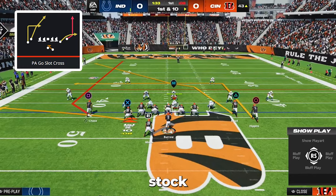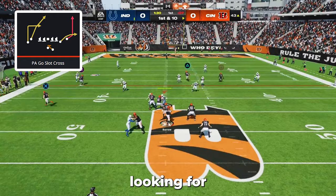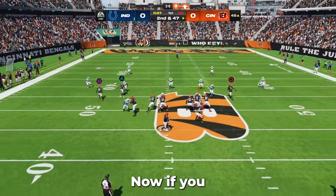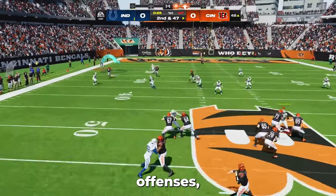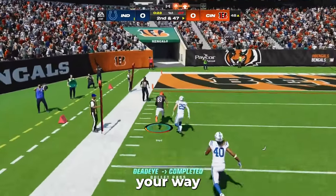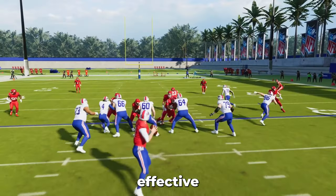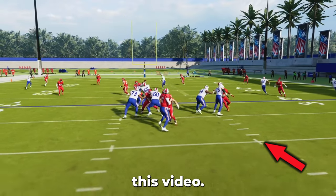The last play is probably the best in the game at beating double Mabel defenses, and that is PA slot cross. I leave this play completely stock and what I am primarily looking for is the deep cross on triangle or Y. If you use any of these offenses, you'll be well on your way to Madden dominance. If you're looking to see the top three easiest and most effective defenses, check out this video.